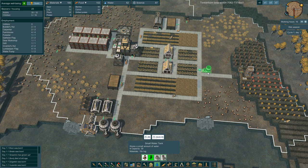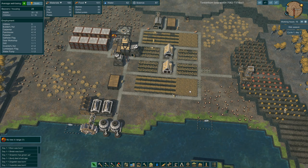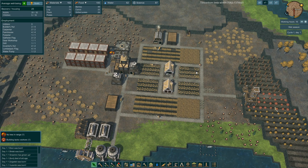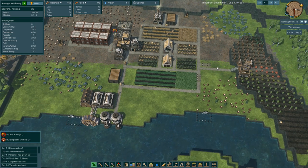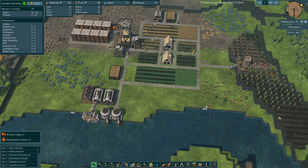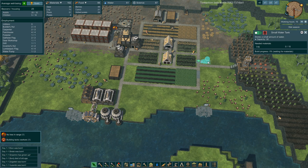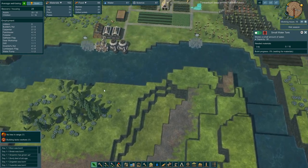I'm going to put this water tank down and hopefully they'll prioritize building it. Okay, it's starting to get watered — that's very interesting. Near the river it automatically has a radius of goodness.